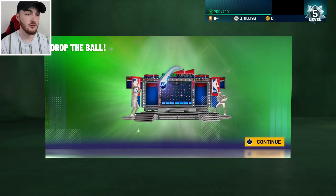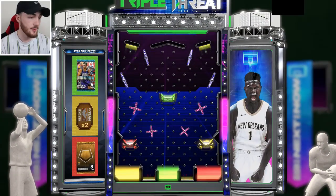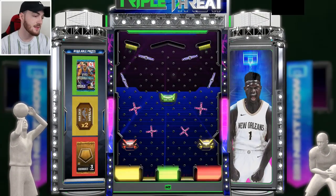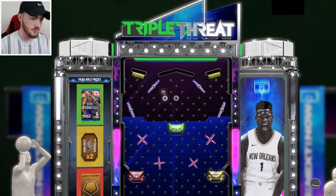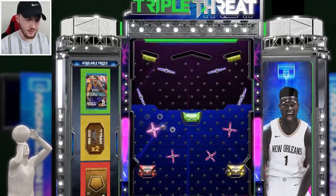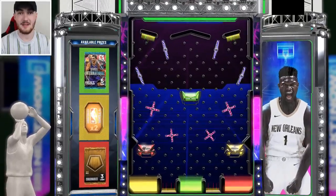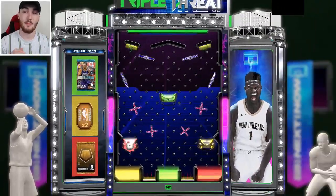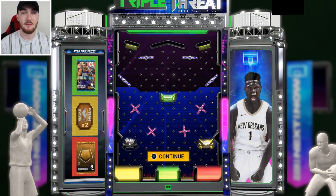You can follow me on Twitter at Witness2K17 — link is in the description. I post codes on there as soon as I find out about them. So it's two tokens, but I really wanted that International Pack. I really did not want the gold consumable — and that's exactly what we got. Make sure you guys let me know what you got from that locker code. If you got that international pack, let me know if you were able to get a nice pull.